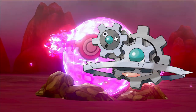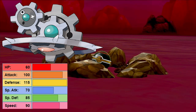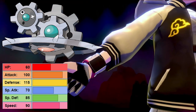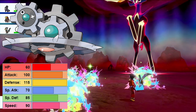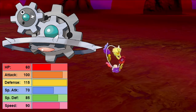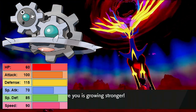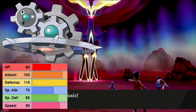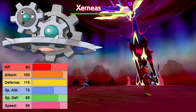For number 2, if you want to split the difference between bulk and damage, that's what Klinklang does best. With Gear Grind and Shift Gear, this thing is capable of doing quite respectable amounts of damage, setting up and taking hits quite well. It also gets access to Metal Sound if you have allies that are special attackers and you want to provide an opening for them. It is an all-around very flexible Pokémon while being capable of dealing out damage on its own. It is a beatstick, but one that is quite intelligent.